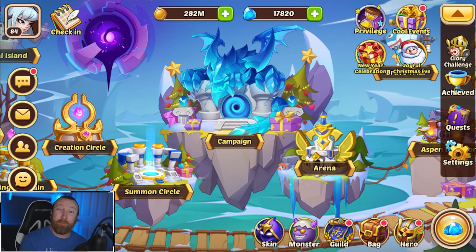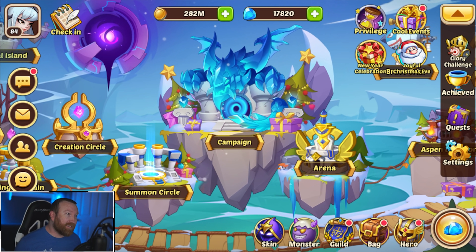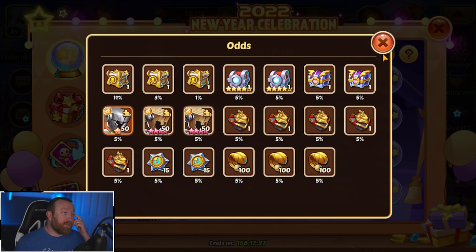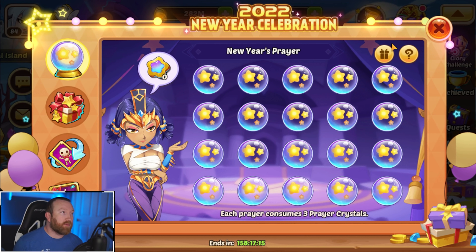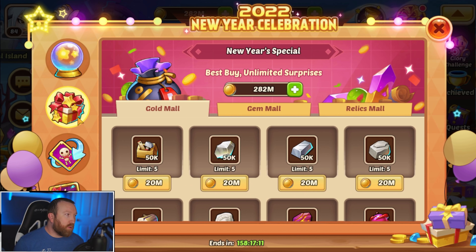What's up guys, Barry Gaming here back with some more Idle Heroes and today we're on the free to play series. I've been really scared to do this — the new year celebration seems amazing but I feel like I've already gotten lucky in other aspects of the game, so I'm just not going to get an artifact selection chest in our four pulls. It's supposed to be like close to a 50/50 chance, but I'm scared.